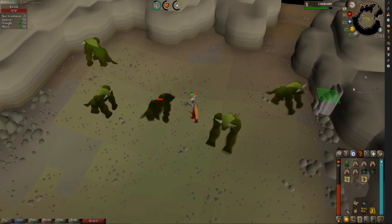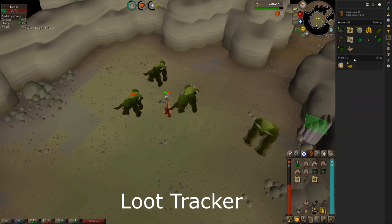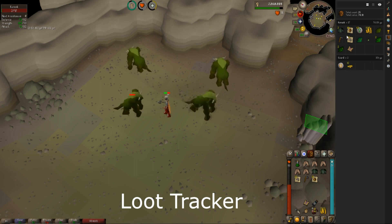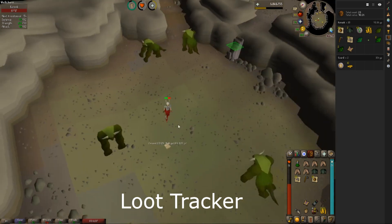The last thing I want to go over is the loot tracker. It keeps track of everything you've looted and sections out each individual monster. Earlier when I killed two guards to show the highlighted coins, there are those two guards right there. In this trip so far I've killed 17 Kurasks, which has amounted to 76K loot — 90.1K now, very nice. You can even check out how much each individual item has brought in.